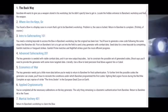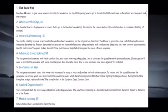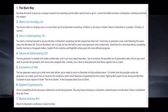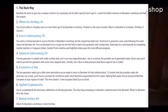So we've got to find the weapon — that's the start of the quest. The second part is called Where Are the Keys, Sir? You found the bonus weapon case in a room that's got to be in Banshee's workshop. Problem is the case is locked. Return to Banshee to complain politely, of course.